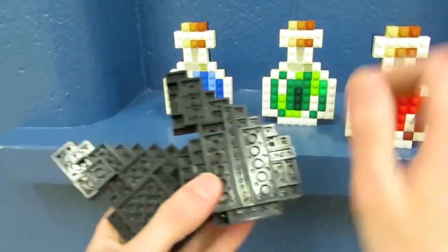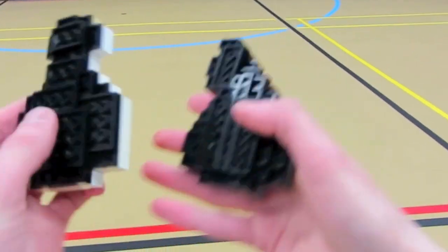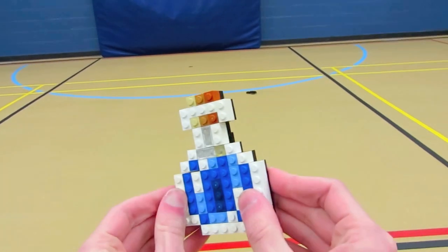All the potions were built with base plates on the back of them. Since there are so many layers of base plates on the back of these Lego potion sprites, they can take quite a bit of abuse. So for the splash potion, you can throw it around and it's going to stay intact.